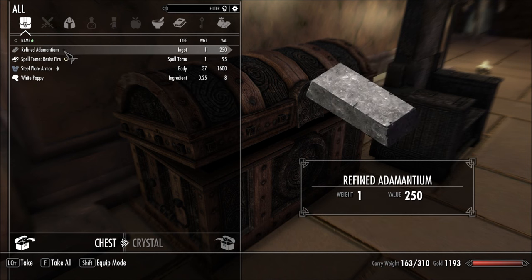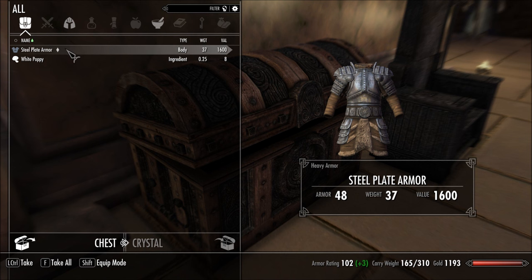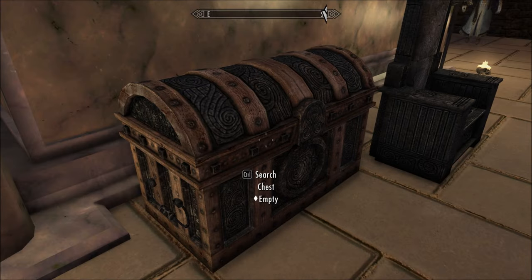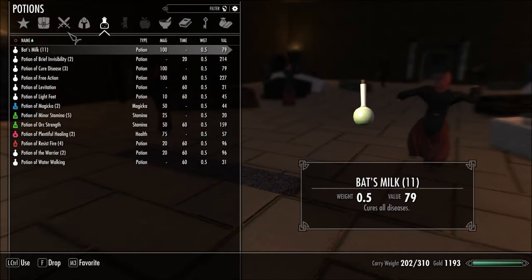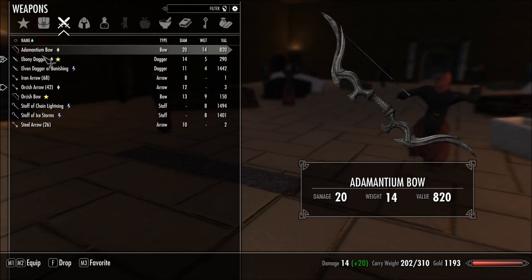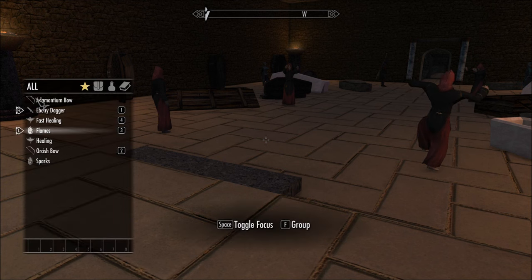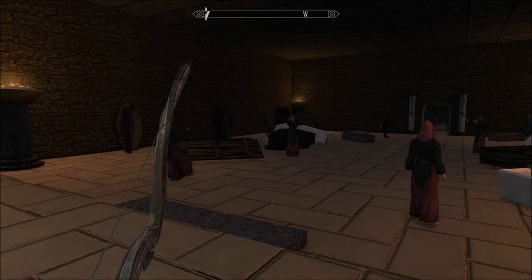Potion of Brief Invisibility, Refined Adamantium, a Spell Tome for Resist Fire — which I already have that spell — Steel Plate Armor, look at the value though, and a White Poppy. They don't mind that I take all that stuff. I'll favorite the Adamantium bow, which has a damage of 20. My Orcish bow has a damage of 13. This will now be my bow — Adamantium bow, sweet!